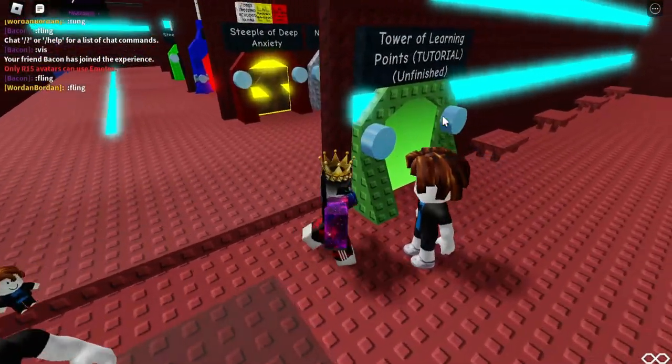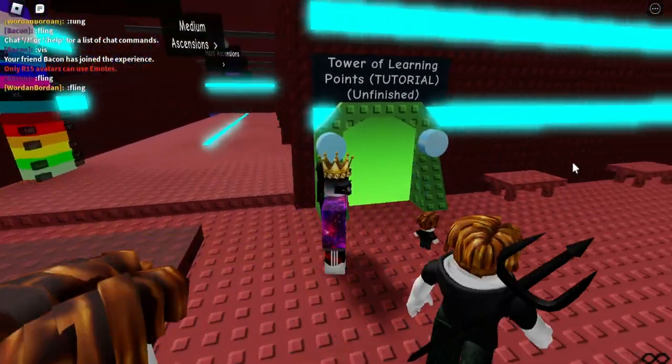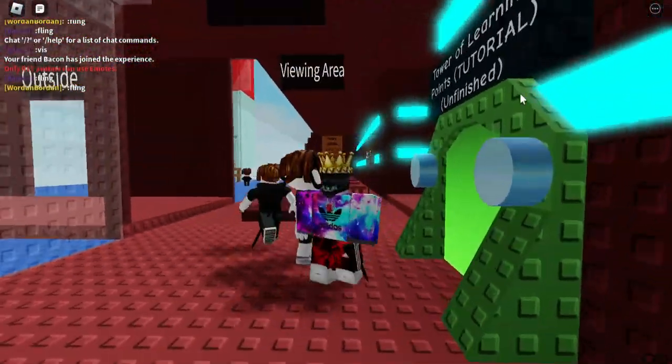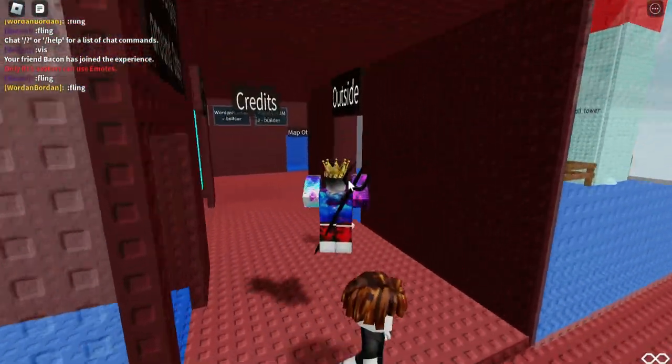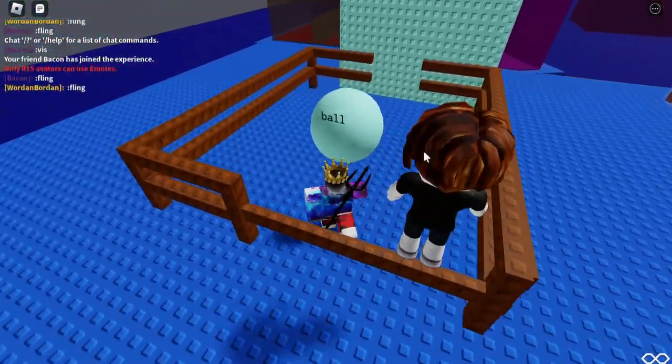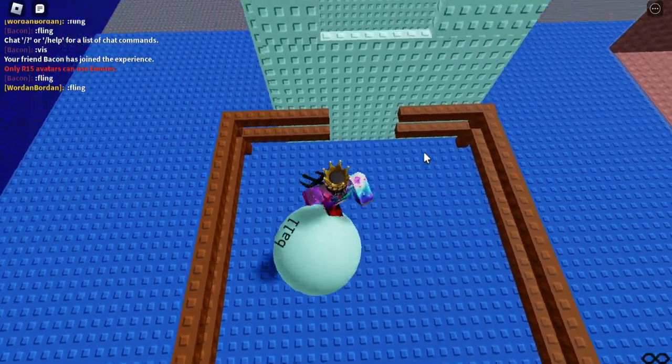We're going to start with the tutorial tower — that is unfinished. We have Ball Tower back this way — it's a secret little cringe tower where you just jump on this ball to get to the top.